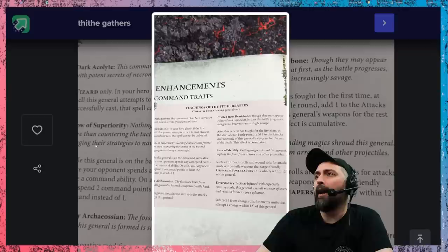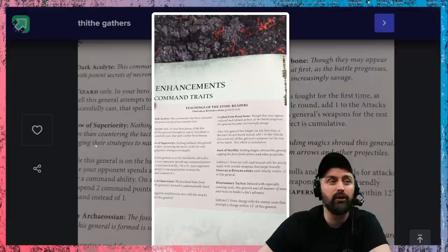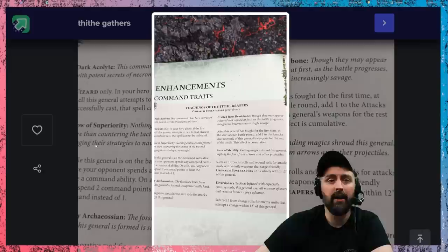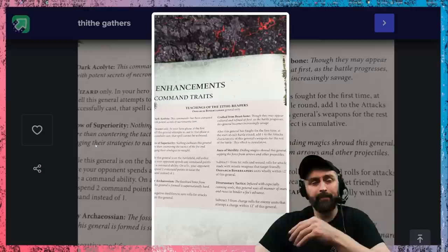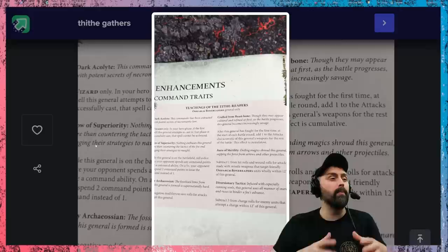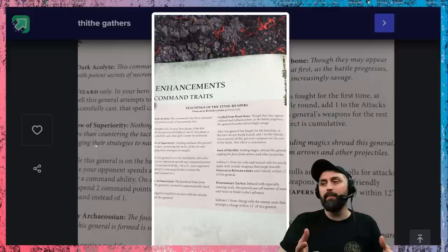You've got Dark Acolyte, which is for a wizard only: in the hero phase, if this General attempts to cast a spell and it's successfully cast, that spell cannot be unbound. That's huge — no one can shut down a particularly strong spell that you might need in that turn. The next one is Show of Superiority: command abilities that your opponent uses cost two command points on a 5+. This requires you rolling a 5+, so you probably won't see it a lot in competitive play, but it could matter at key moments like a Battleshock or a Redeploy.